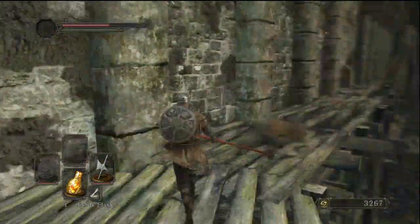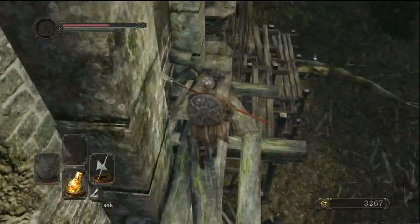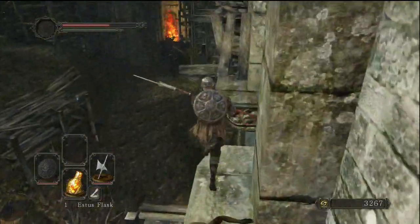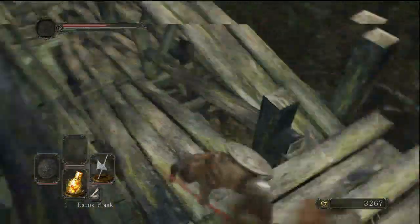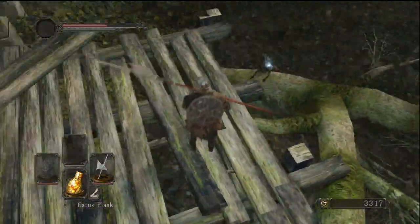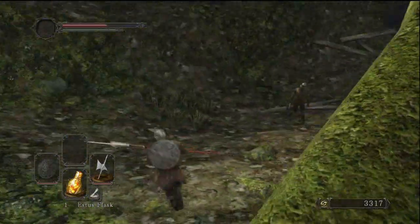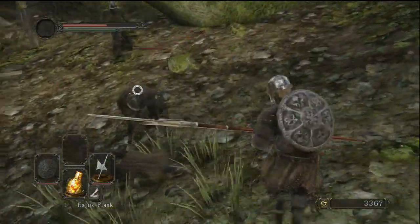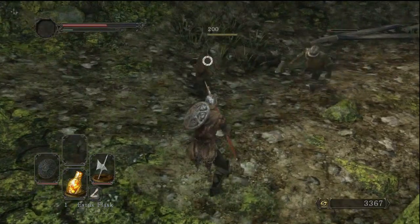I'm using the halberd right now — I just unlocked this weapon and it's pretty good, but I'm kind of disappointed in it to be honest. In the last game the halberd was definitely one of my favorite weapons, but in this game not so much, because when you're up close it does a lot less damage. Enemies tend to rush you and when they get in close you do literally about half the damage compared to when you're at range. So we definitely need to upgrade to a couple of really good swords.